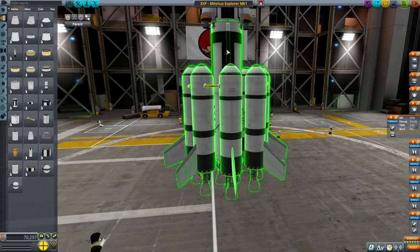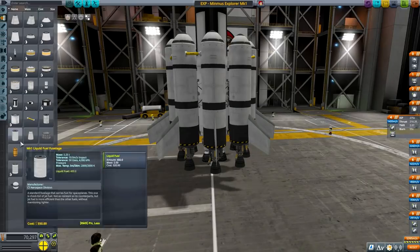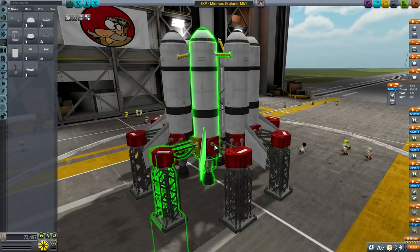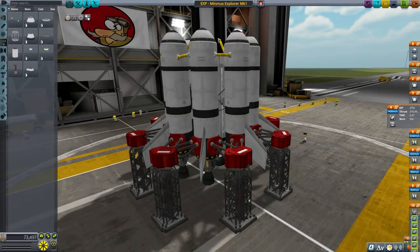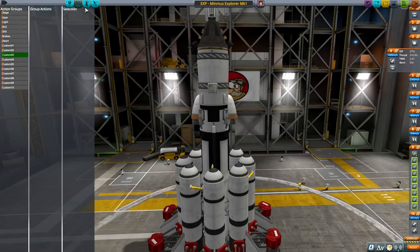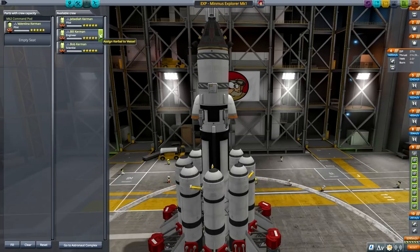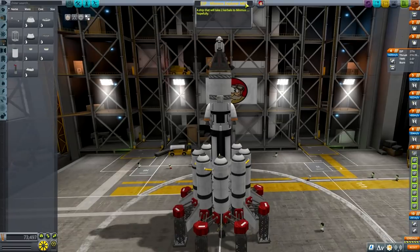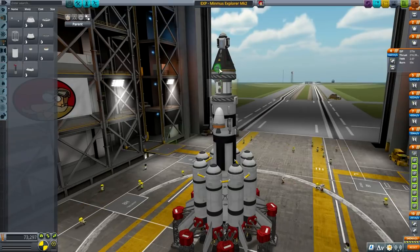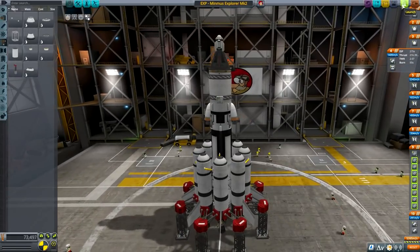5395 delta-V — I'm guessing I'd be OK with that. Launch clamps — let's put them on. Just make sure that we stage correctly. I think we're good. Let's set the custom action groups. Let's put Val — she's the Minmus expert — and Bob as always. That's our Minmus team. Minmus Explorer Mark II will take two Kerbals to Minmus and hopefully do some biome hopping — at least two hops. Let's add some lights, orient it correctly, and launch the sucker.